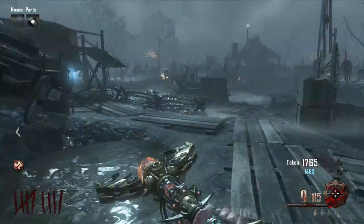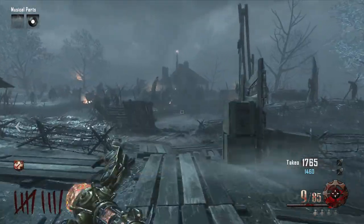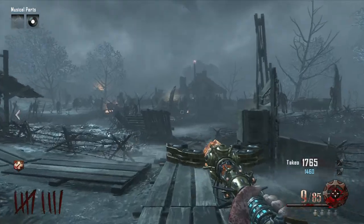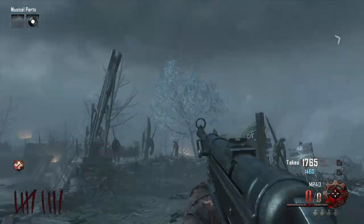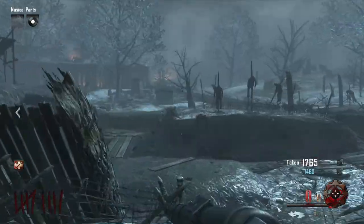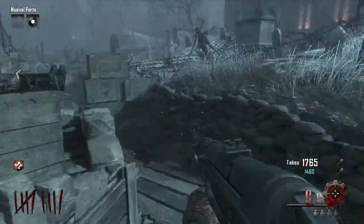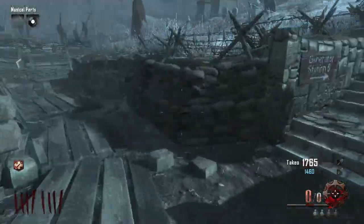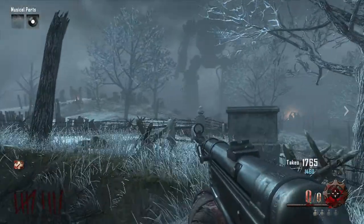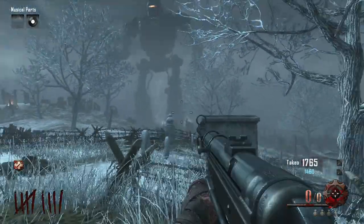Welcome back to step one of the Origins Easter egg, Part C. We are going to be building the Wind Staff, which is the yellow one. Each piece is located in a different robot. From left to right it's Freya, Odin, and Thor — all part of the mythology. To get into a robot you need to go up to it, find which foot is illuminated, and shoot the foot before it hits the floor.